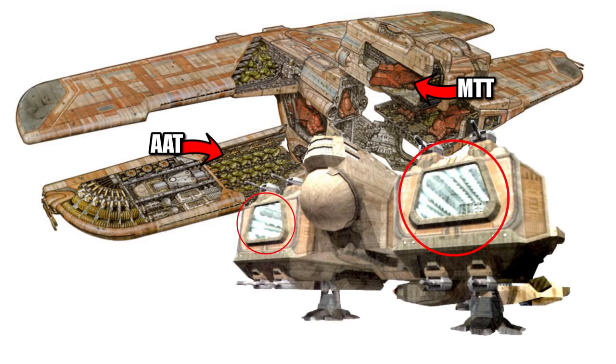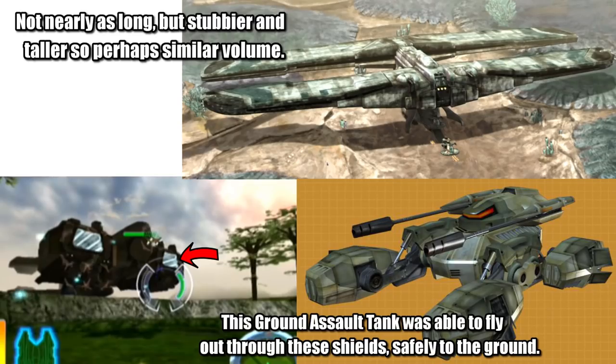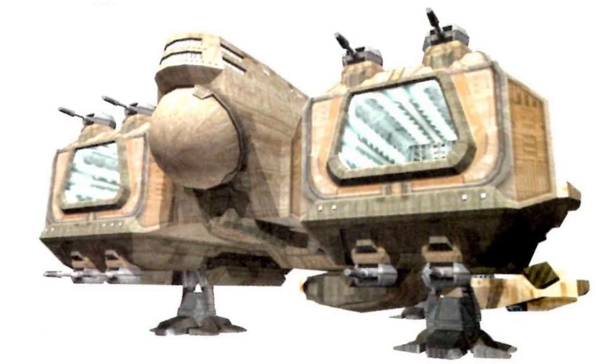Although it wasn't as wide as the C-9979, these shielded bay areas seem like they could fit a couple MTTs or a couple dozen AATs. Although it is very difficult to get the exact dimensions down for this ship, I feel like if you took the length, width, and height, you would get a similar volume to the C-9979, but it would carry less ships because the hangar bay areas were smaller, in favor of incredibly thick plate armor and tech and Tabona Gas reserves needed to support these massive guns.